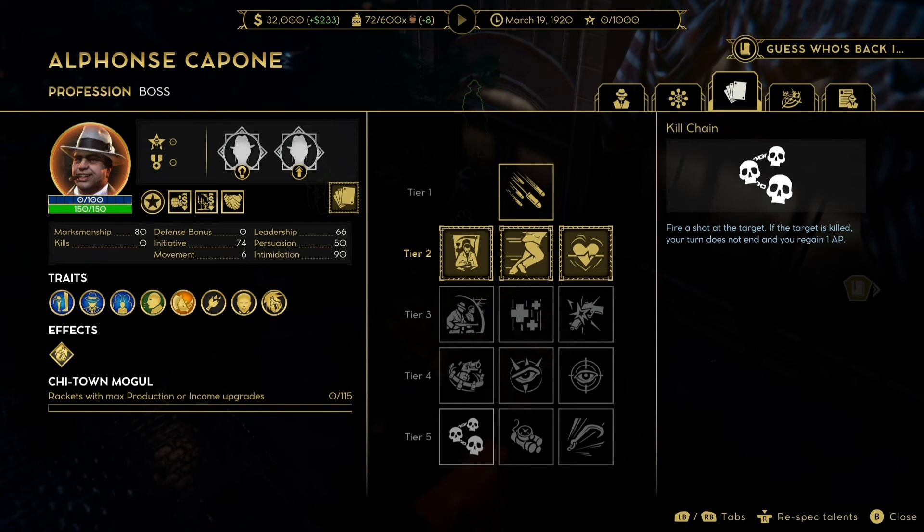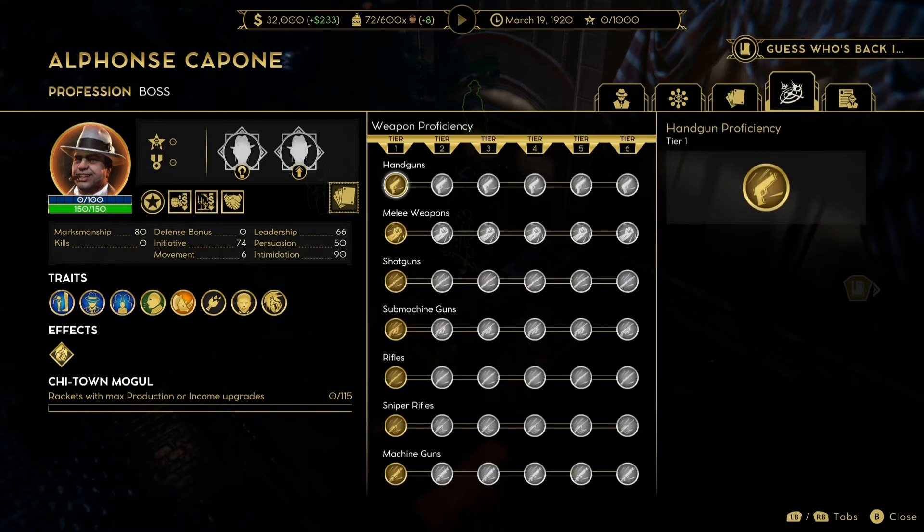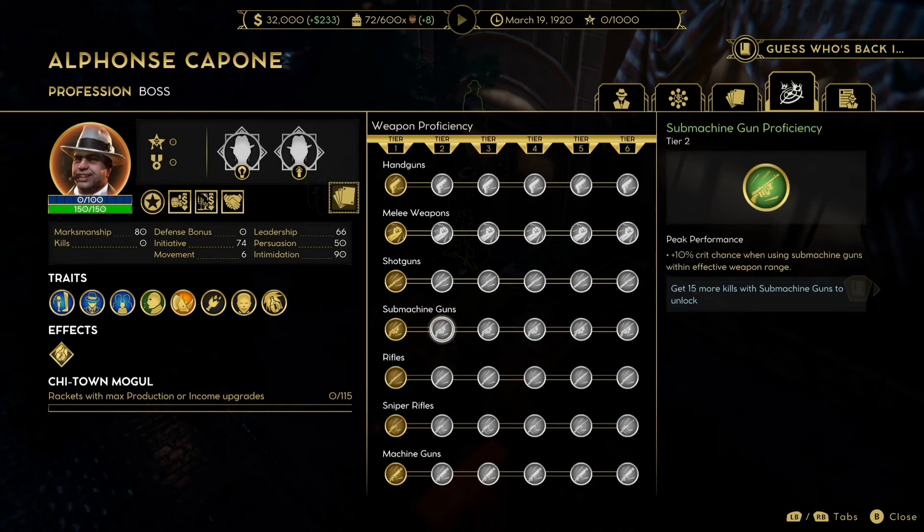Touching briefly on weapons — it's Capone, so running a submachine gun is basically mandatory. You have to get a Tommy Gun. There's the golden submachine gun in the store when you start; it's a lot of money but it works very well on Capone. If you're going to play the game you might as well role-play it properly. Luckily the submachine gun is one of the strongest weapons in the game and has some pretty awesome perks to match.